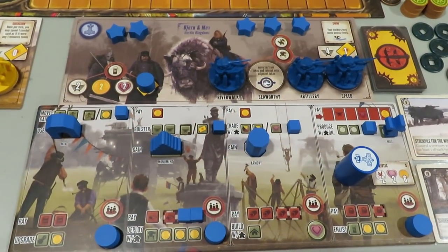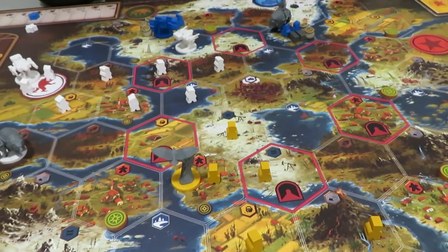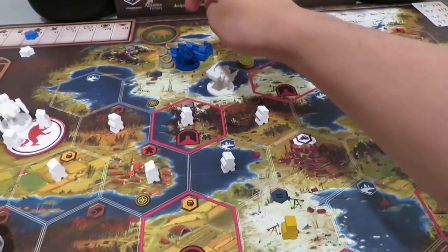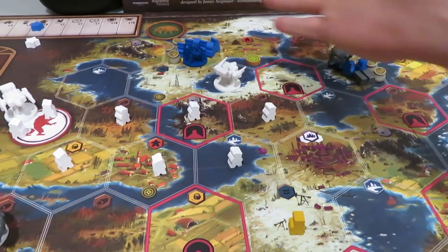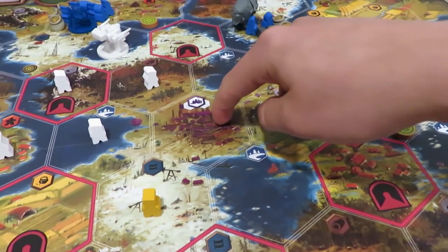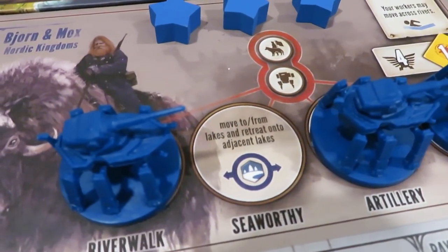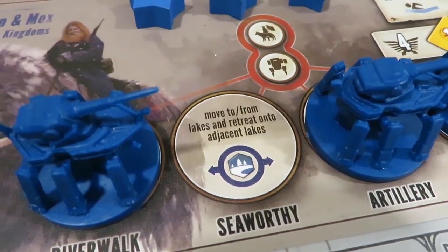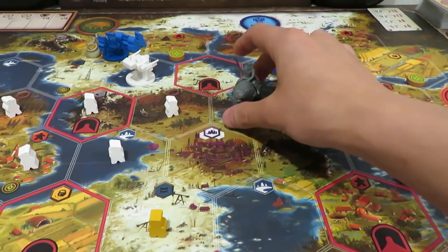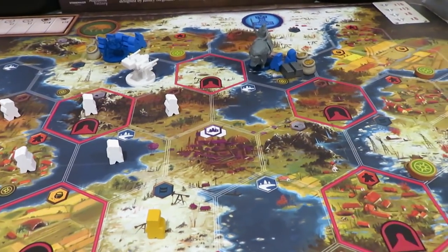It's coming around to my turn to start off this episode, and I'm really happy about that because I really want to get ready for what will likely be a war. This white mech is getting dangerously close to an area with a majority of my workers, along with resources and another mech, plus my character is only two spaces away from the factory. One thing that's really cool about the Seaworthy ability — it says move to and from lakes and retreat onto adjacent lakes — so I'm able with my character or mechs to move onto a lake space, and I can also move to the factory from here.